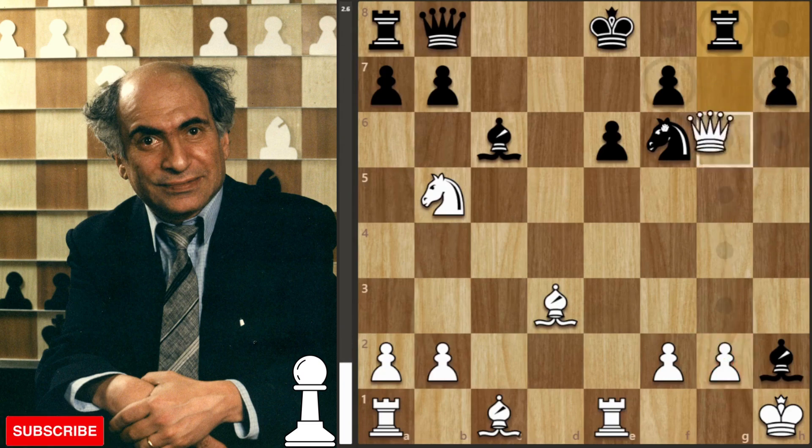We get rook to d8, and after queen to f6 with check it's mate in seven on the board forced. It could have continued: d7, queen to f7 check, d8, queen takes the rook, king to d7, queen to g7 check, king to c8, queen to f8 check, queen to d7, bishop to e8 — giving up the bishop so that we can check — and then beautiful checkmate on c7. What a wonderful genius. I hope you enjoyed watching this game.